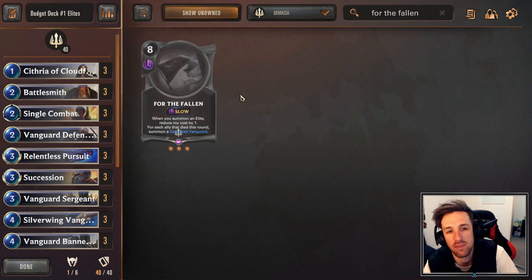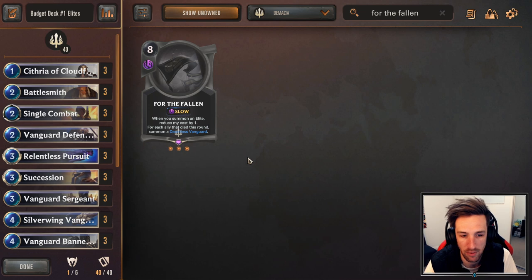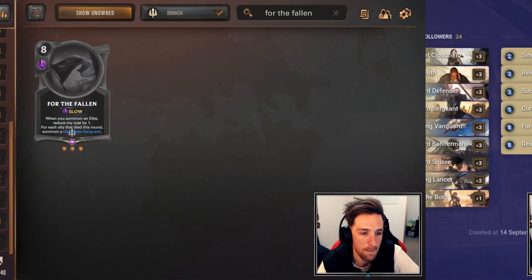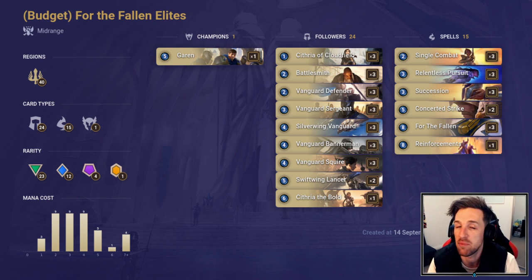If you miss the one-drop it's going to feel a little bad, but you can often fix it up with more powerful tempo plays. Having to cut down to three one-drops is absolutely fine — the deck finds value later. The link to the deck will be in the description below, don't forget to go check it out. We're going to have a few games here today showing the hot streak we had, and showing just what For the Fallen can do against some more greedy lists. You guys have a fantastic day and I will see you soon.